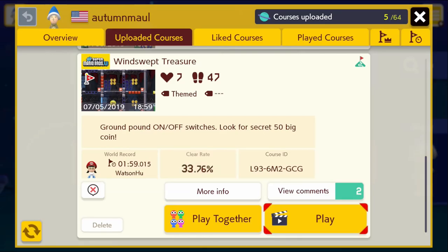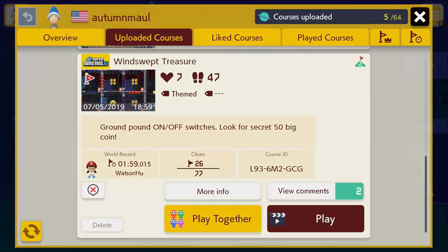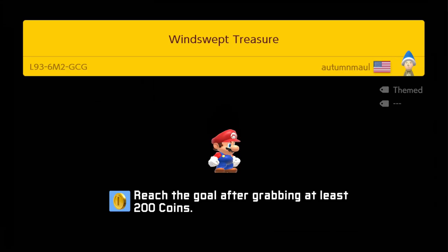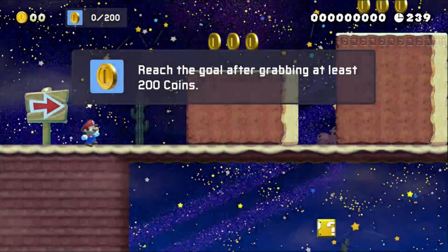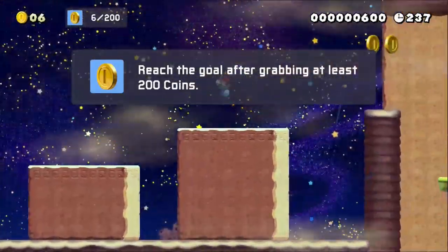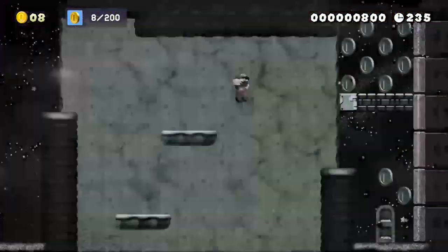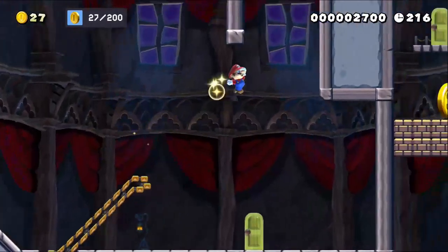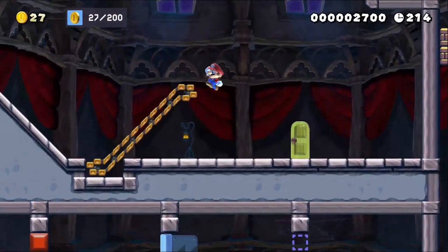This is the first level I made a few days after the game came out — Windswept Treasure. I'll put the level code in the description. Part of why I chose the things I chose for this level, like the night mode and the clear condition, was because it was new at the time.